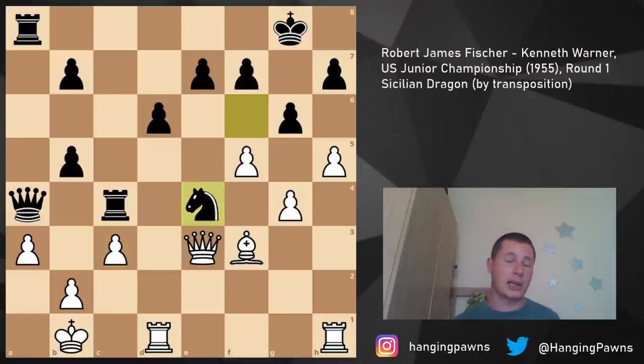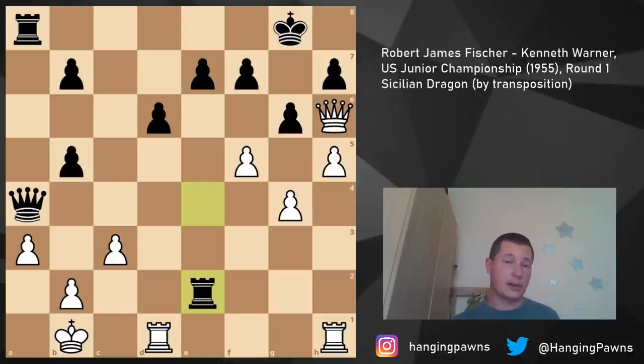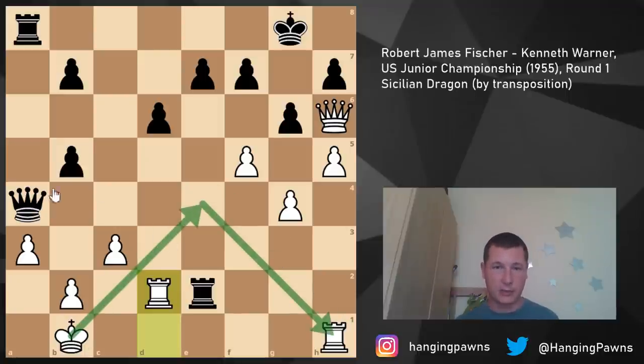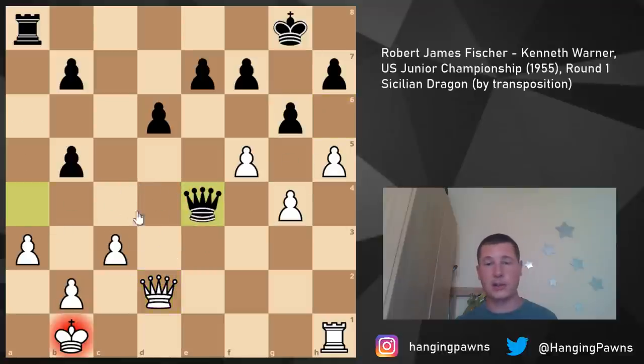Instead, Fischer played c3, and Black could have won the game on the spot with queen b3 - there's just no defense. If king a1, then rook takes a3 and eventually win. For example: rook a3, b takes a3, queen a3, king b1, queen b3, king c1, rook c3 - win the queen, game over. After queen b3, if White tries rook d4, then again rook a3 because it's pinned. Queen b3 was crushing. But Black didn't use the opportunity and blundered with knight e4 - he is a 1500 player after all.